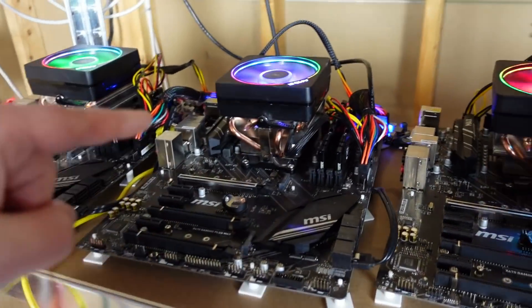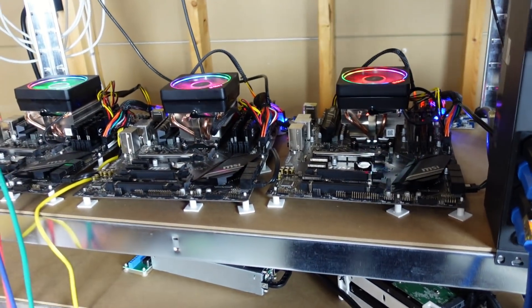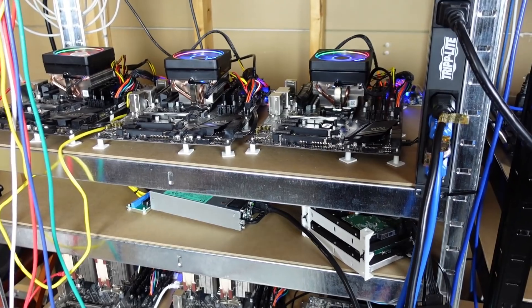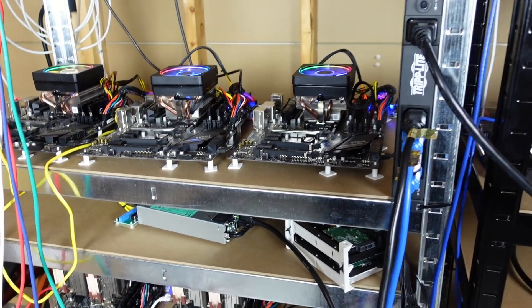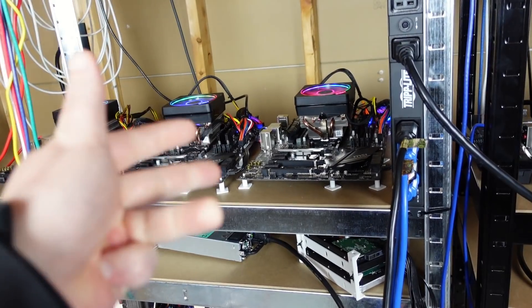The time has come and Rig 5 is pumped for this one — these are the results of our six-coin CPU mining profitability test. The coins tested are Raptorium, AVN, Monero Ocean, Scala, Virus Coin, and Haven.